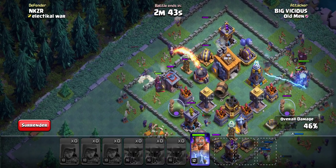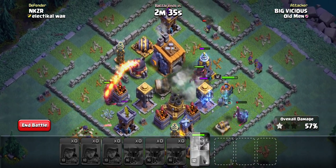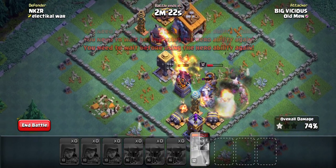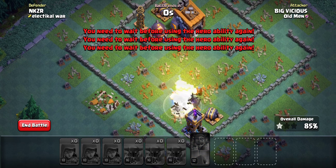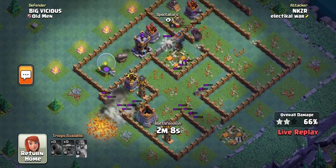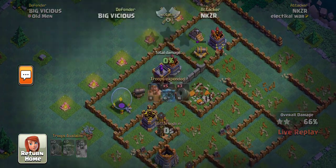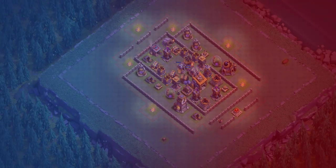We drop some PEKKAs and try to rush the Builder Hall. We're starting to crack in — a lot of these come down to the wire. But the troops go the wrong way and we still end up with 85% ... though the opponent got a two-star on their strategy using cannons and PEKKAs. I only got 66%, but if the troops had gone the right way that would have worked.